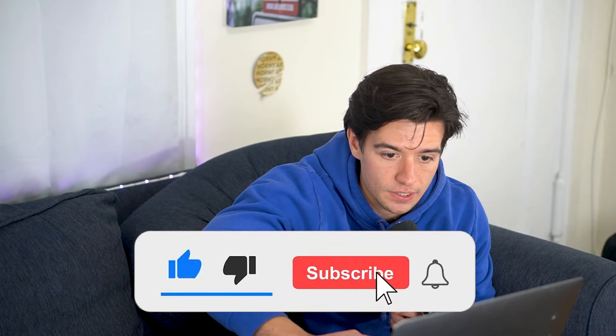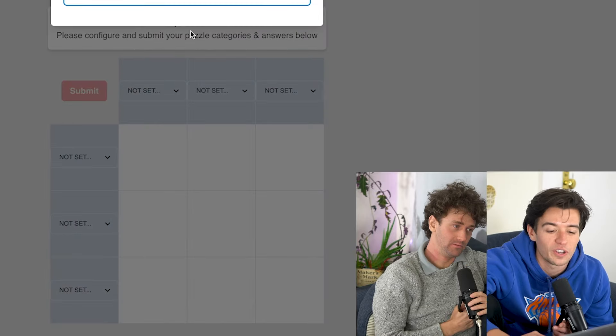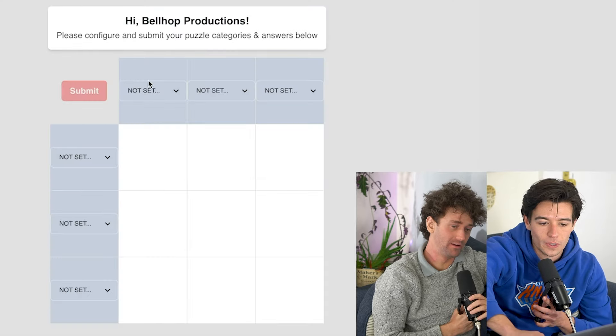We get to create our categories. I'm clicking this now — boom! So we also pick the answer, that's how it works. Okay, so we pick the one that we like.